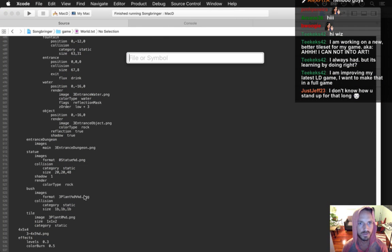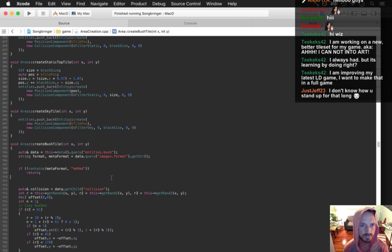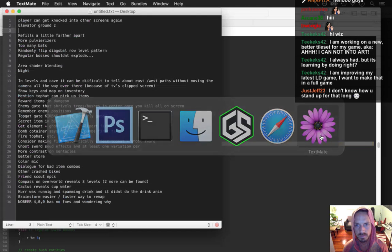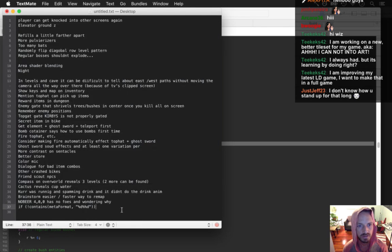It's going to be in create bush tile — oh, this is kind of — I remember I've got to do that. I'm going to add this to my notes — this is my temporary bug list right here, because I'm scared to look at my other bug list.